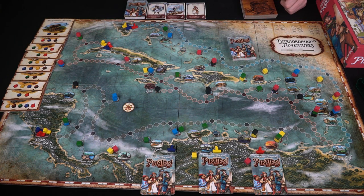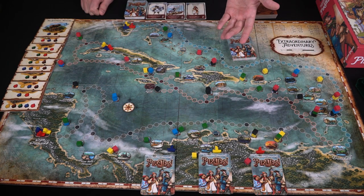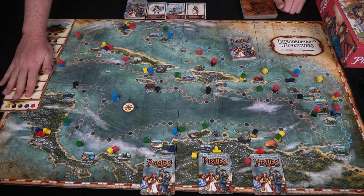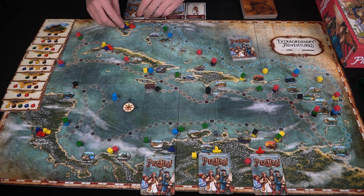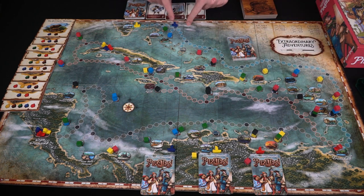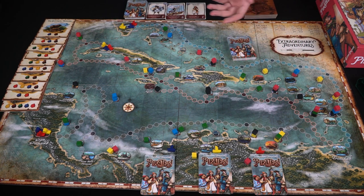Everyone starts at one of the three track starting points, all trying to reach Trinidad. Once one boat hits Trinidad, the game ends and players tally points from treasures, port cards, cubes spent on treasure tiles, and race position. In a three-player game, it's first and second place scoring on each track. The third track is essentially a tiebreaker race when positions stack up — each track scores independently.